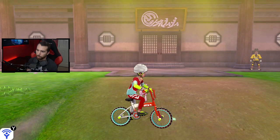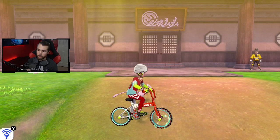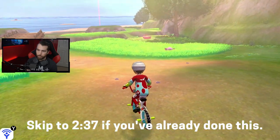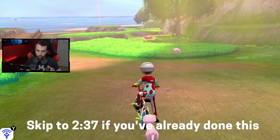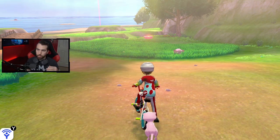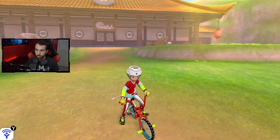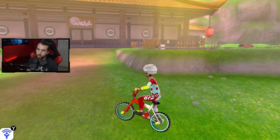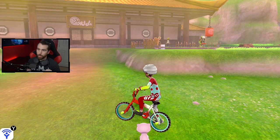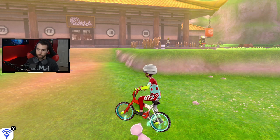I'm right outside the dojo in the Isle of Armor, and the first thing you want to do is engage in the storyline. You're going to come across whatever gym leader trainer is in your version, whether you're in Pokémon Sword or Pokémon Shield. I had Klara — you'll talk to her first, she'll say don't go to the dojo, then you're obviously going to walk right up to the dojo. Once you go in, you'll start talking to Mustard and the people inside. Just follow the storyline.